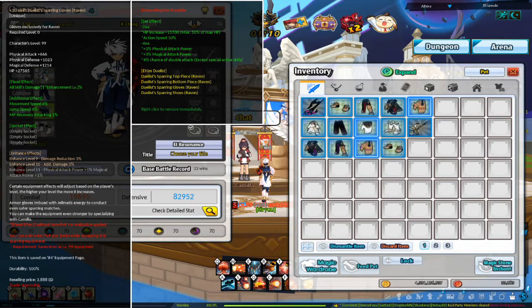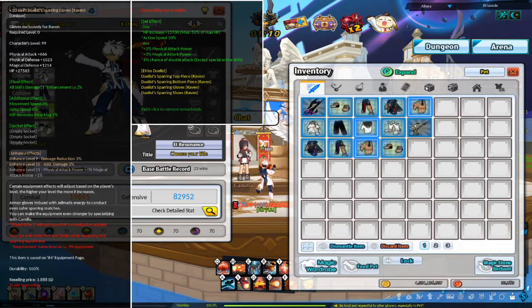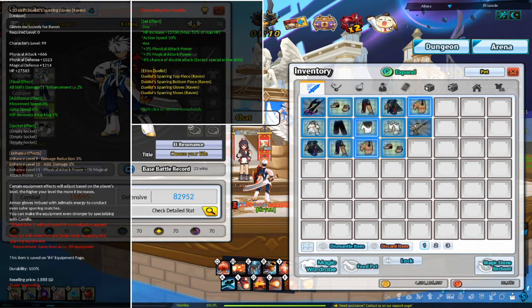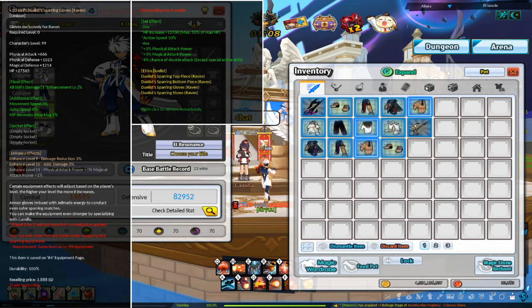Because this armor is so easy to obtain and is bank shareable, you can farm it by getting it on other characters or making new characters to get the armor, opening it on the character you want it on, moving it to your blacksmith if needed, and trying to enhance to plus 10. Keep in mind this will most likely take many tries, as it is only a 1% chance of getting to plus 10 from plus 9. It took around 50 plus pieces to get one plus 10 glove, so it does take a bit of patience.